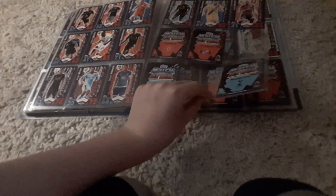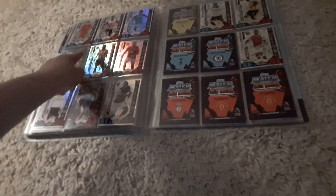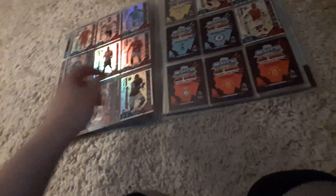Moving on to the away kits, as you can see. Then I've got the away kits there, and then I've got this subset: Assist Kings, Game Changers, Sepi Specialist, Freestylers — which is Sanchez.